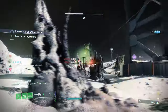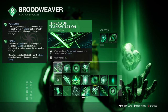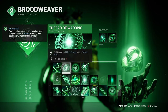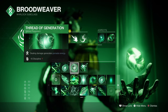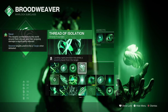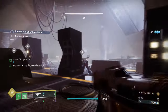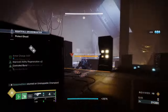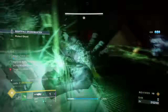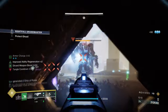Looking through the fragments: Thread of Transmutation, where while having Woven Mail, weapon kills and final blows create Tangles. Thread of Warding, where collecting an Orb of Power creates Woven Mail. Thread of Generation, where dealing damage generates Grenade energy. And Thread of Isolation, where landing precision hits emits a severing burst from a target. We have a bit of everything going on here, with two Threads focusing on personal defense.